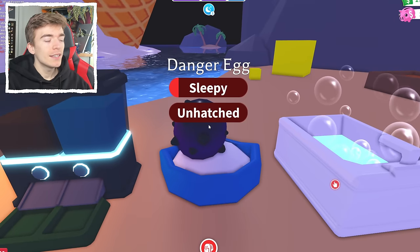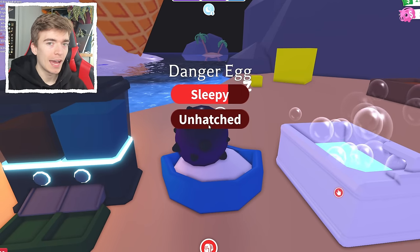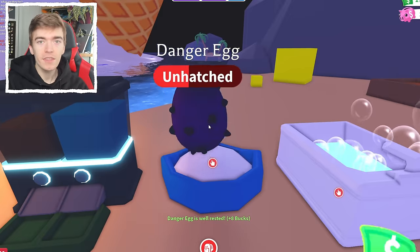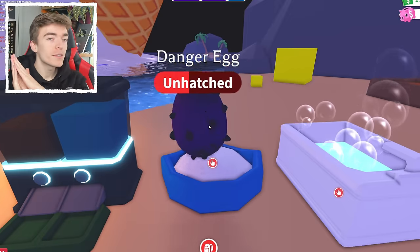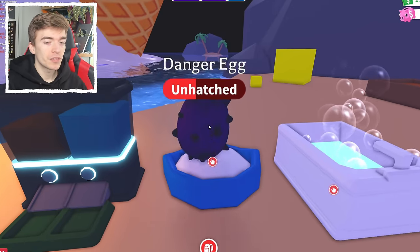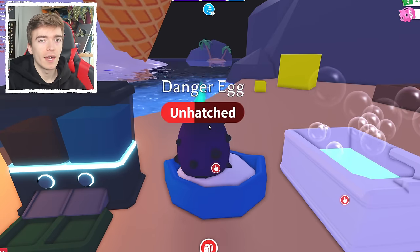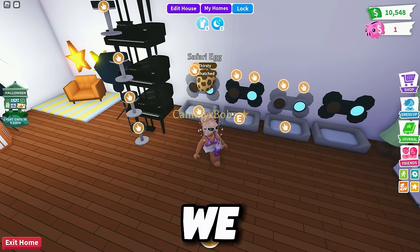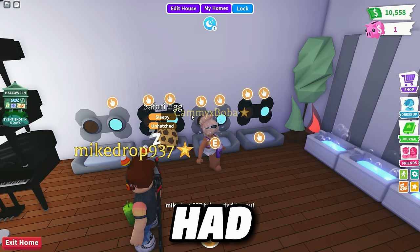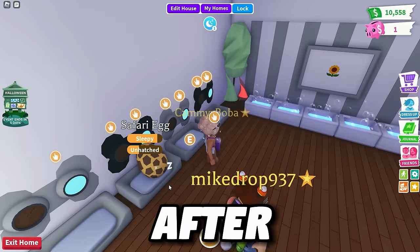First task is to sleep the egg, so let's put it in the bed. I'm hoping I hatch a legendary — and we're also hoping the safari egg hatches into a legendary, as that is one of the most expensive and rarest eggs you could possibly hatch. So I've got thirsty and sleep tasks. Some people say that aging it manually instead of using Robux gives you a little more luck.